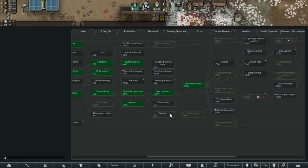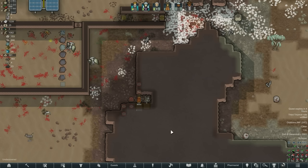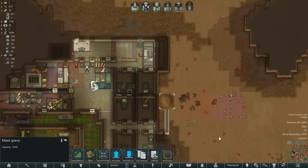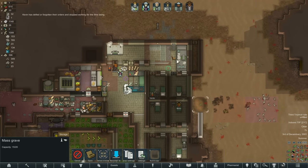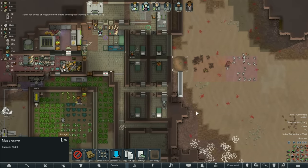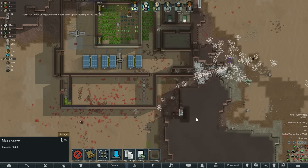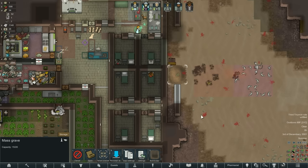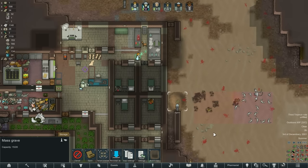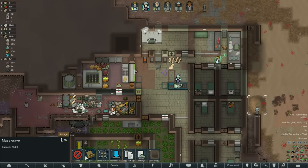Oh my god, you finished something - biofuels, please, thank you! A very long time has passed without anything happening. I forgot that this doorway isn't going to work if I put this there, so I've got to take apart the mass grave and I'll put the entrance in down here. Nothing in particular is going on. There's going to be so many bodies and I don't have any molotovs.